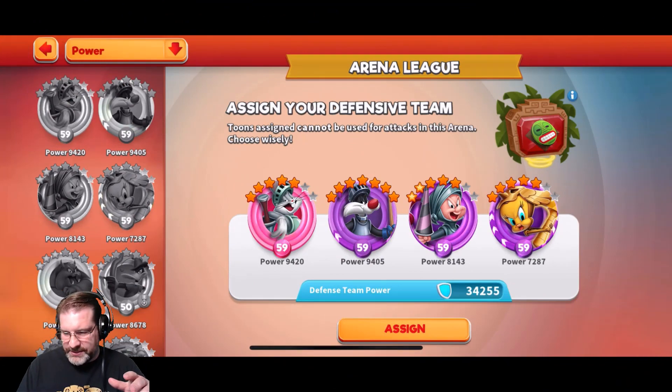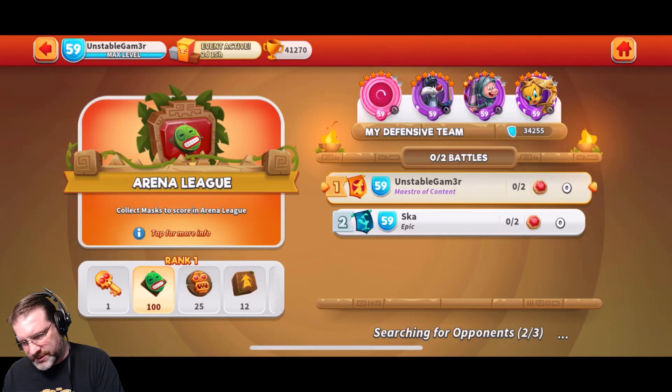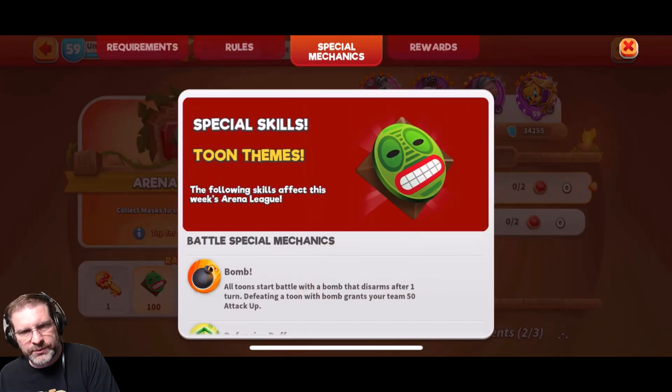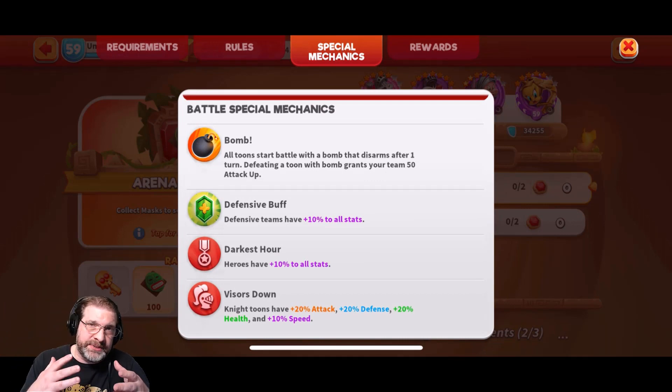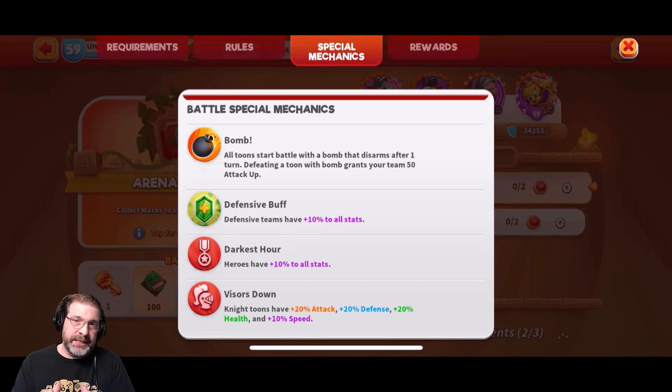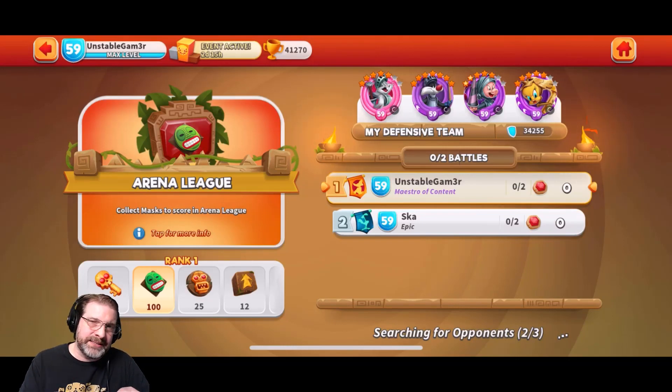Here we are with the second one. I'm going to leave my Toons there just the same. Let's take a look at the rules really quick, because some people may be curious. The rules here: defensive teams get plus 10% to all stats — that's everybody. But also 'Visors Down' — Night Toons have plus 20 to attack, defense, health, and plus 10% to speed. That comes into play here as well. That is a fair point. However, when we go into Brawl, you'll also see how it plays out there and why this team is so good.